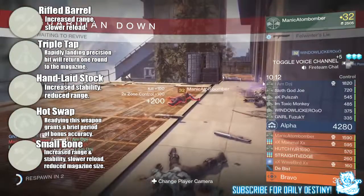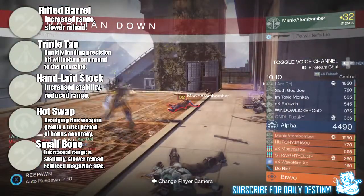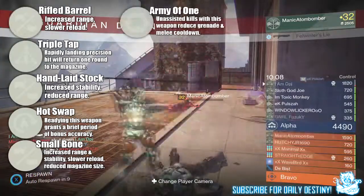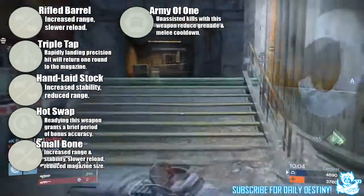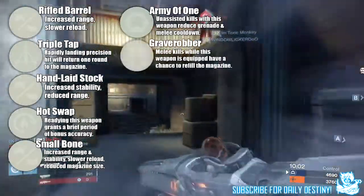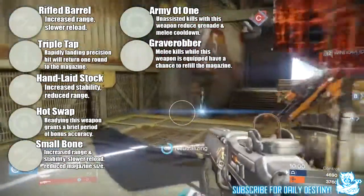Next up we have Army of One — unassisted kills with this weapon reduce grenade and melee cooldown. Next up we have Rave Rubber — melee kills while this weapon is equipped have a chance to refill the magazine.